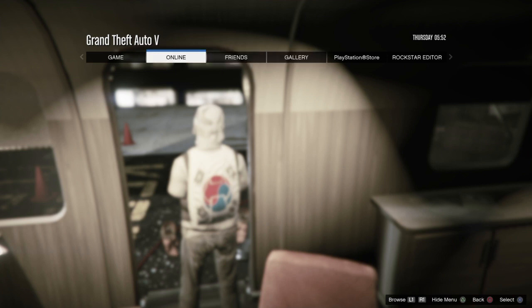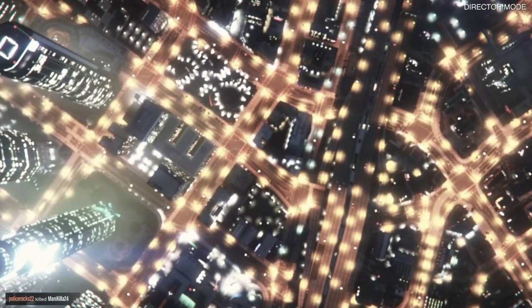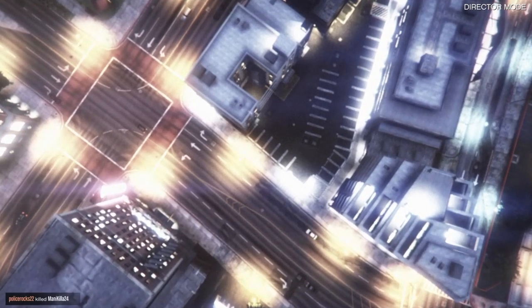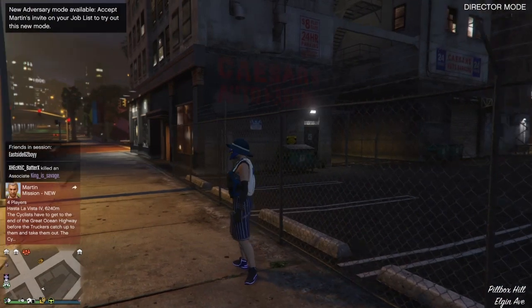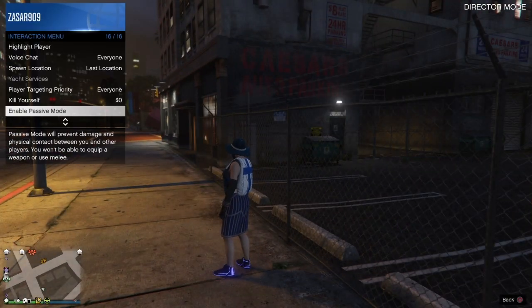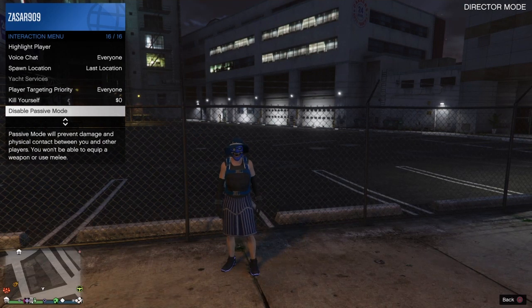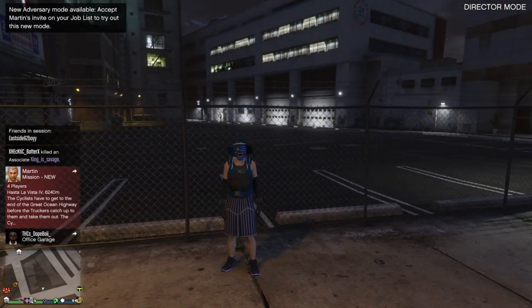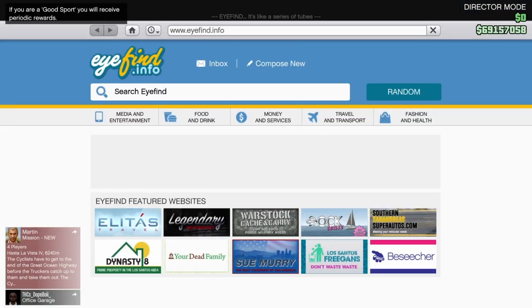Once you're unfrozen, go ahead and go to Online, then Join Friends. You're going to spawn down in the GTA Online lobby and you'll see Director Mode in your top right corner — that is what you want. If you do not see Director Mode there, then you did not do it right. If you have Director Mode showing there, you're on the right track — go ahead and pull up your phone.